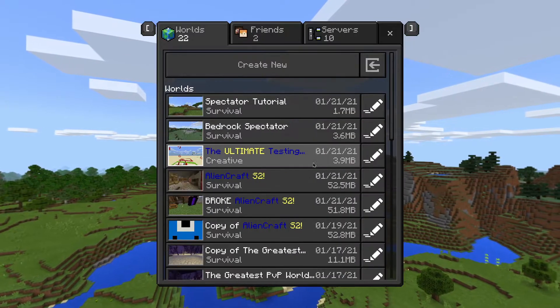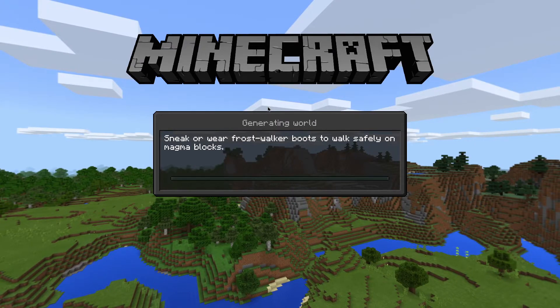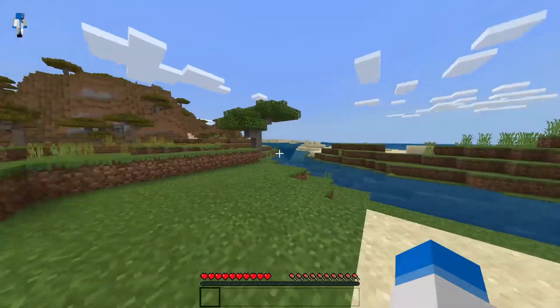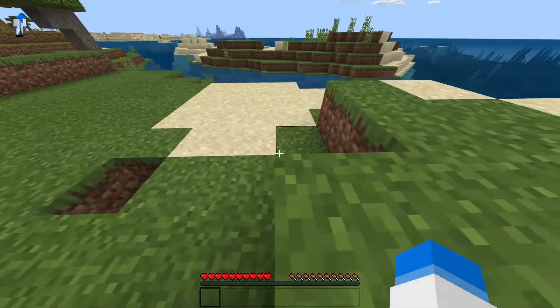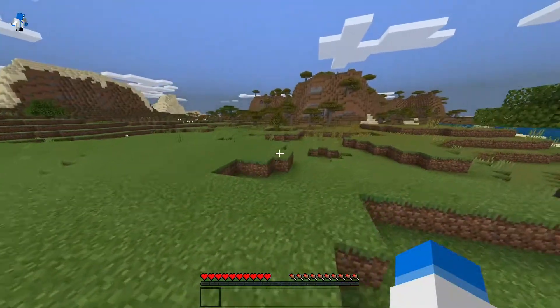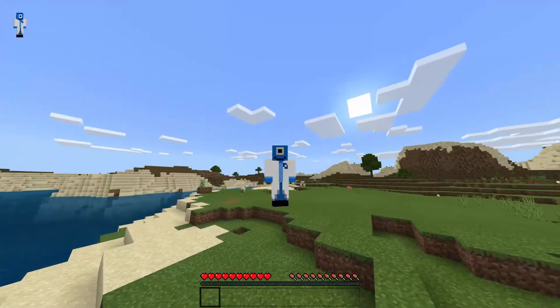Now we're going to open back up Minecraft. Once Minecraft is open, we will just load into the world. And when it loads, you should see that I am in spectator mode. It may not look like it — if you look at my hotbar it still says I'm in survival — but I can glide through blocks.